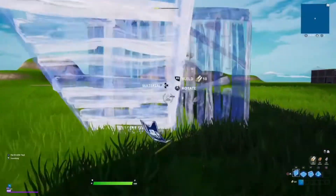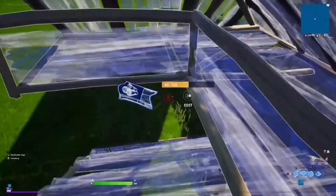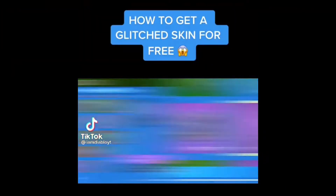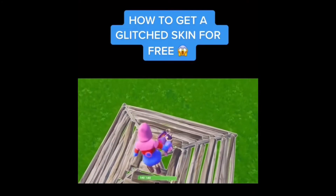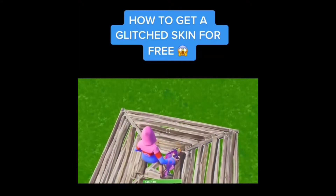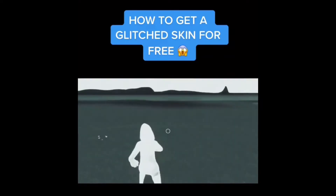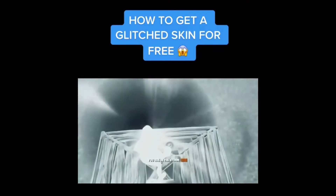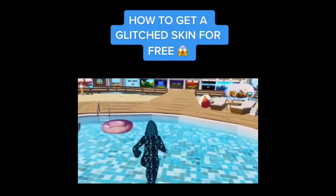For this one we need a thermal fish, a storm flip, and a rift to go. Eat the thermal fish first, then throw the storm flip, then use the rift. Let's go ahead and try it — this is gonna be insane if it works. Chomping it down now, waiting a few seconds, throwing the storm flip right now — wait, did it work? Let's go back to the hub.